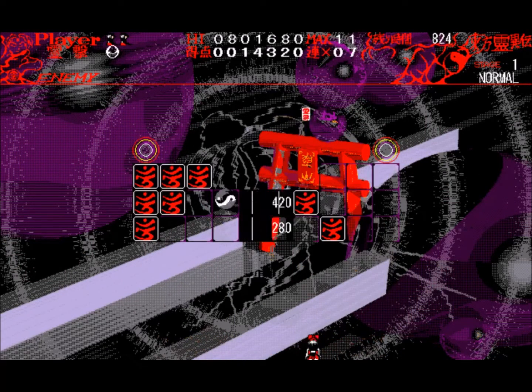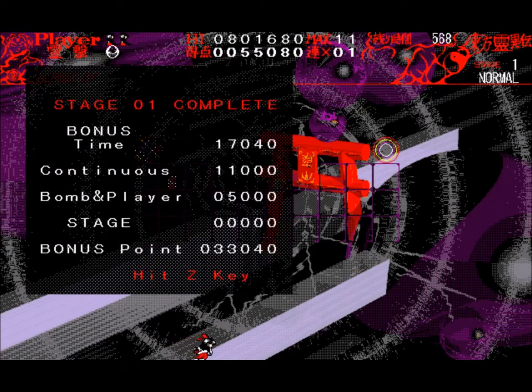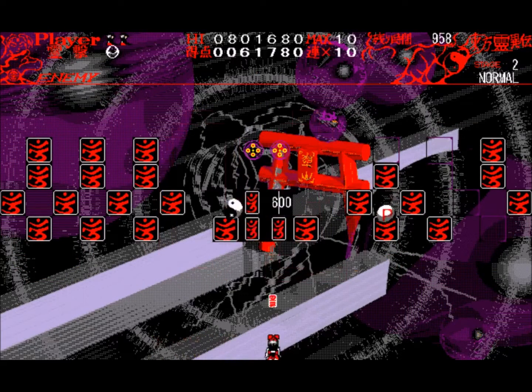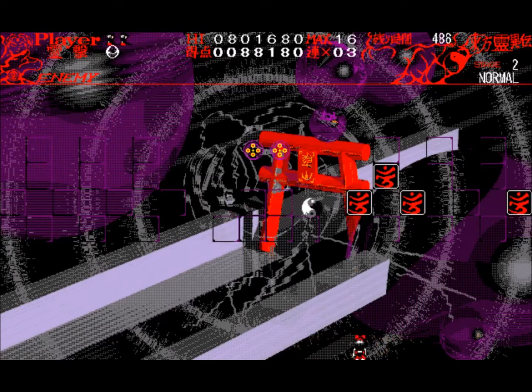To bomb, which I'll probably do accidentally like I always do, you either rapid-fire Z and X, or you press left, right, and amulet at the same time. It's so easy to accidentally bomb by just trying to shoot your amulet to the right and then changing direction — it's really annoying. A good way to get around that is to try not to spam your amulets, but I'm not very good at that. I like to spam my amulets.